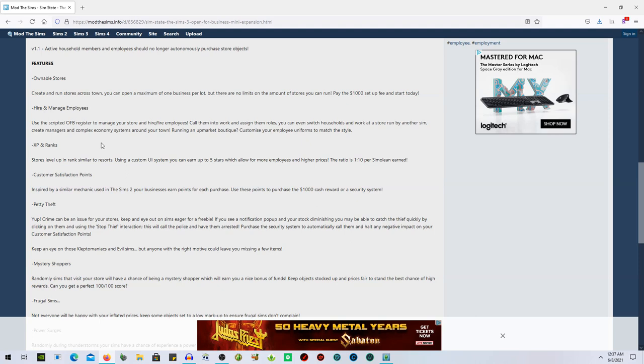You can hire and manage employees - use a scripted register to manage your store, hire and fire employees, call them into work, and assign them roles. You can even switch households and work at a store run by another sim, create managers, and build complex economy systems. You can even customize employee uniforms to match the style.